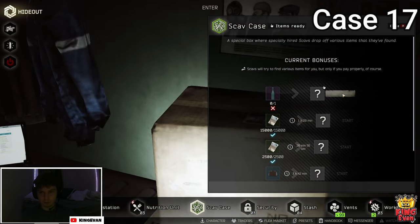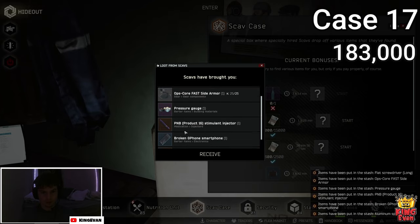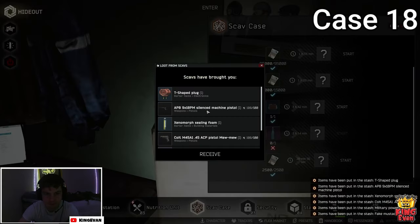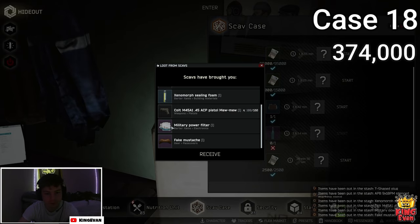Here we go — PMB, pressure gauge, nothing crazy. Next Scav case Moonshine — oh, that's profit right there! Powerfield is going for a lot right now.